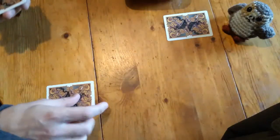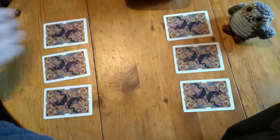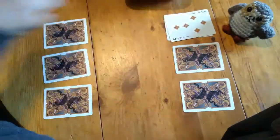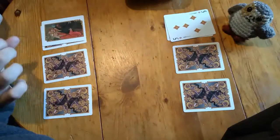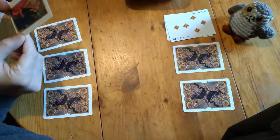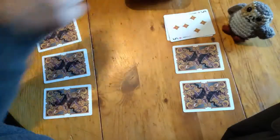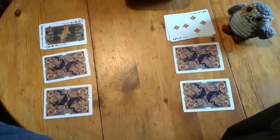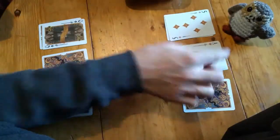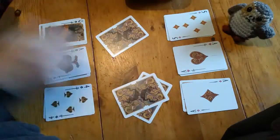So you start with three face-down cards. We don't know what these are — they could be anything. You then put three face-up on top. So I've got a queen there, an ace — Jeff's doing alright — and I've got an ace too. He's got two aces. I've got a four. Then you deal out seven cards to each player.